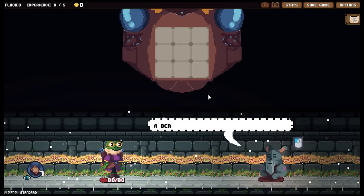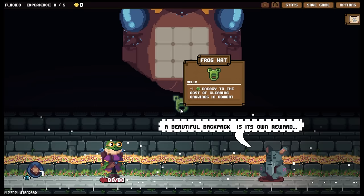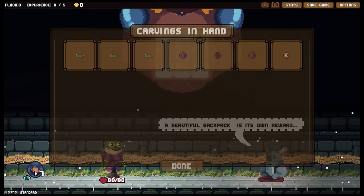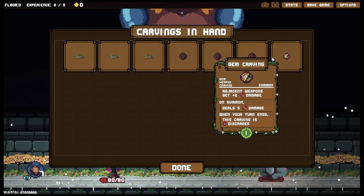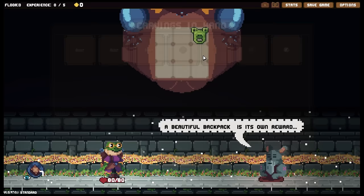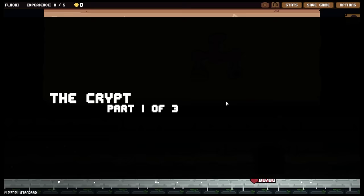A beautiful backpack is its own reward — true, very true. I would like to get a relic. We've got the frog hat — minus one energy to the cost of clearing carvings in combat. That seems quite good. So I've got three spiky carvings, one gem carving — adjacent weapons get plus two damage, on summon deals five damage. When your turn ends, this carving is discarded. We haven't been to the crypt in an awfully long time — let's go to the crypt. I know Tote seems best suited to the bramble, but we're going to the crypt instead.